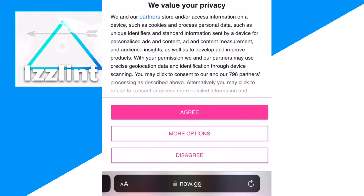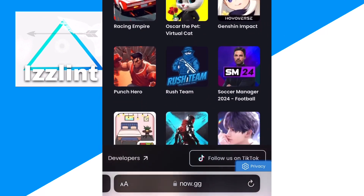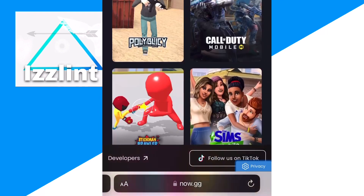First, go onto your browser on your Nintendo Switch and type up now.gg. Click agree. Then search any game you want and you can go ahead and play it for free.